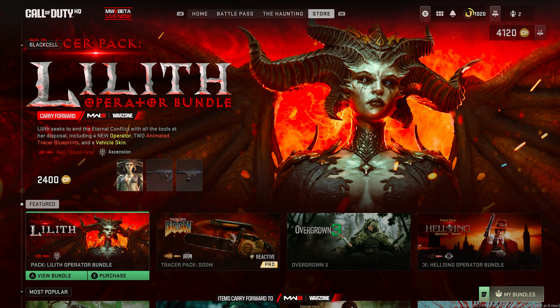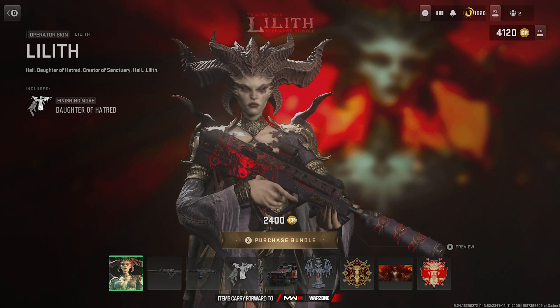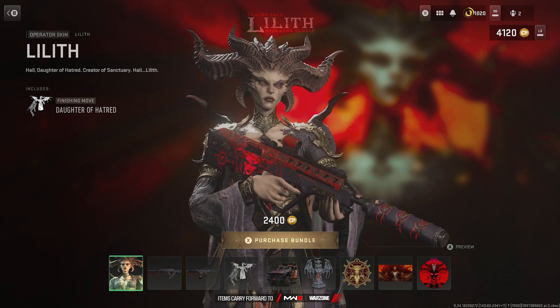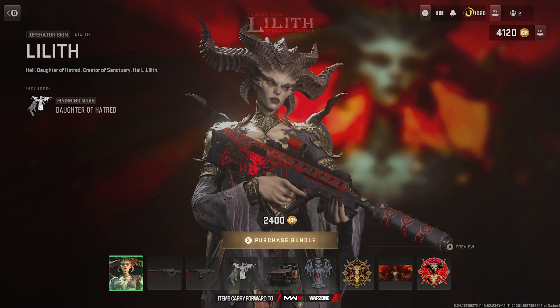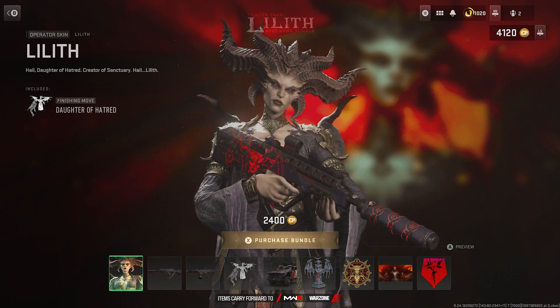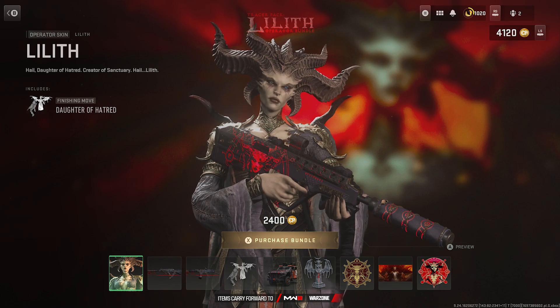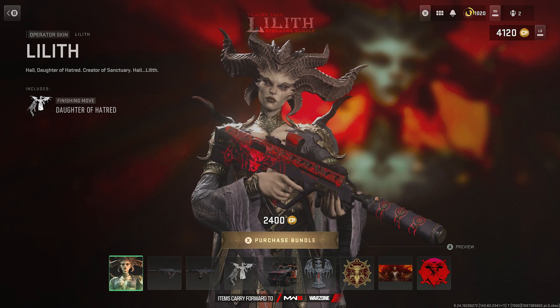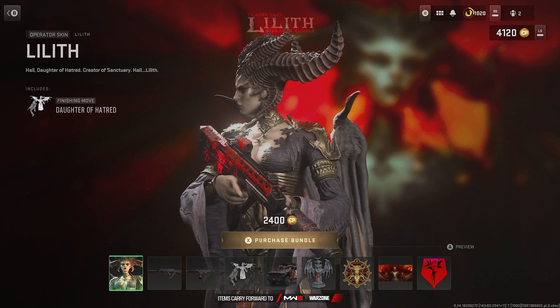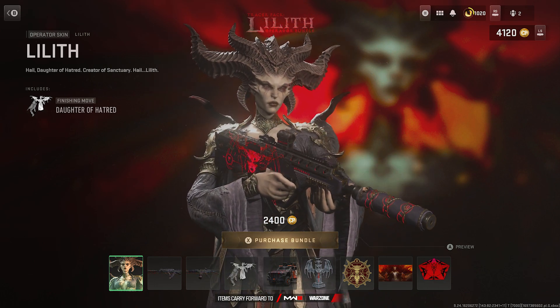Let's check out this brand new bundle — a little Diablo crossover. Lilith is her own character and operator, not a skin for an existing operator, which I think is great. She most likely has her own voice lines and everything. So we have: Daughter of Hatred, Creator of Sanctuary — hail Lilith.